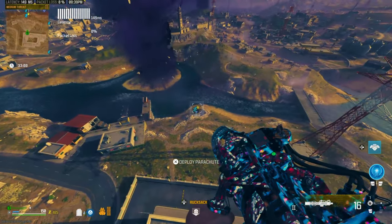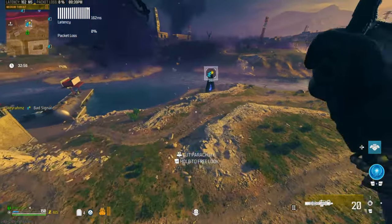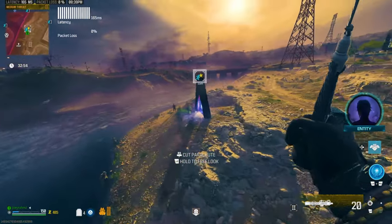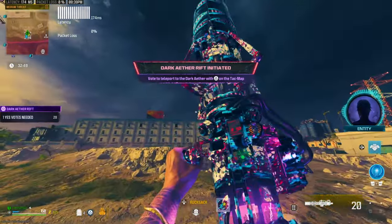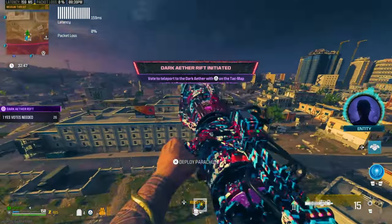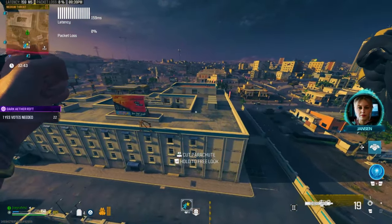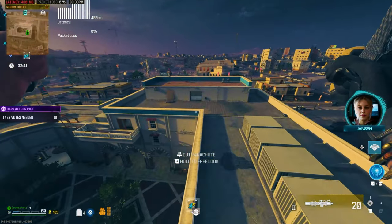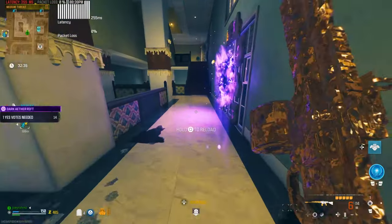Come over here to this portal. Run through it and accept it — 'Enter anomaly.' Now from here, shoot back up and go back to that portal as fast as you can. You can run with your fist but it's a lot harder. If you have the scorcher it's a lot easier. Run back to that portal and go into it as fast as you can — just like that.